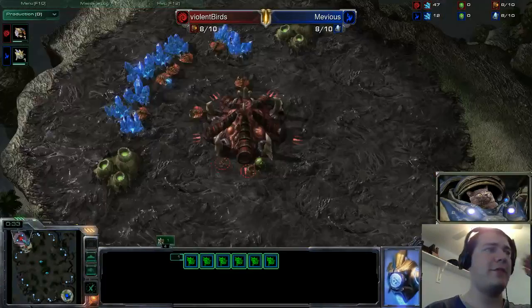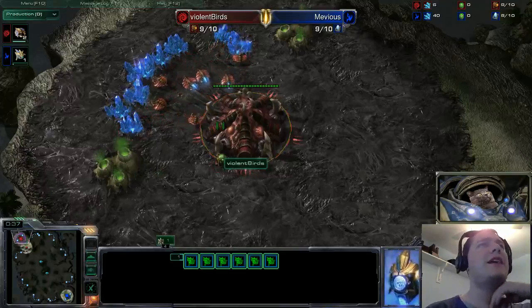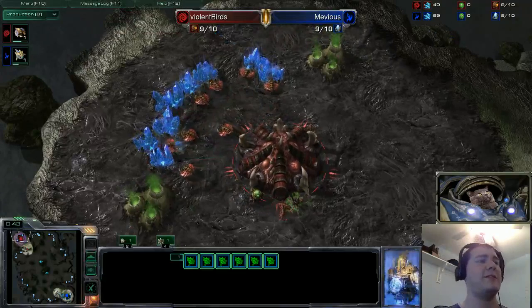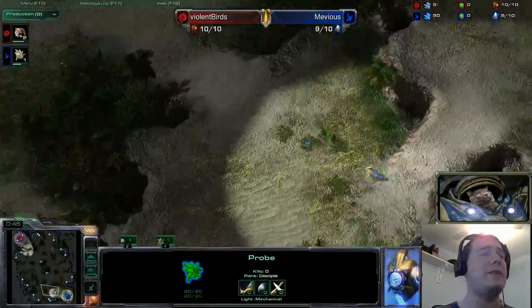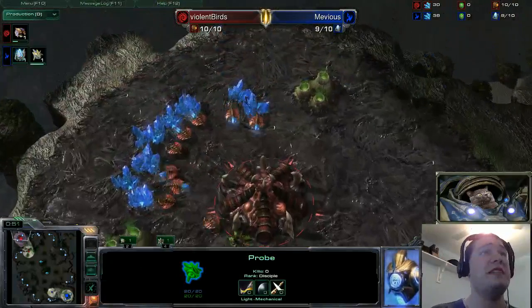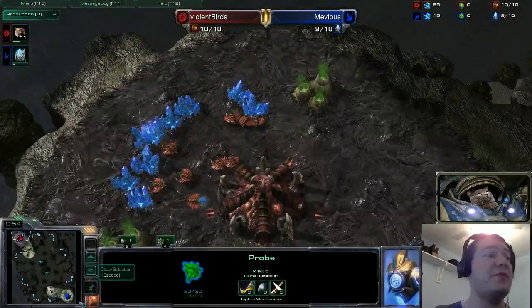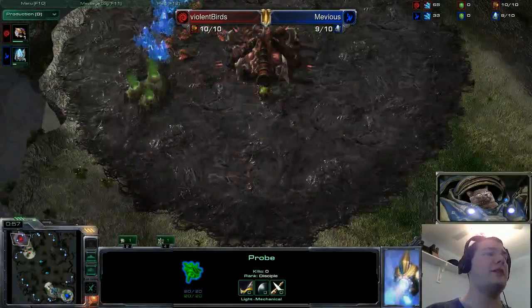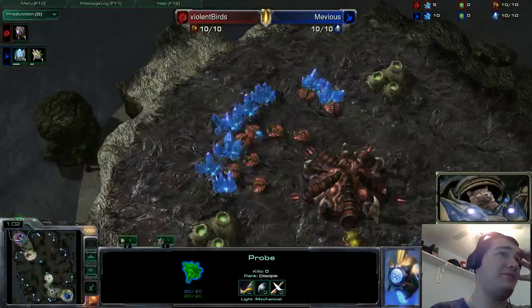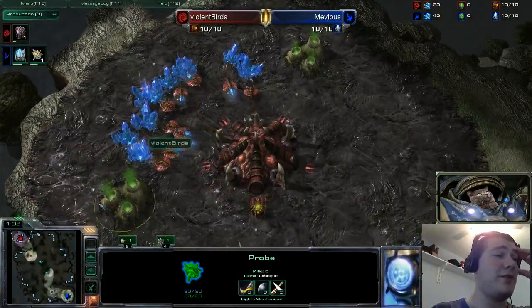Masters-level play is always entertaining to watch, especially when there's some innovation involved. There's not going to be a lot of innovation in the opening moments of the game because we're going to see a forge fast expand coming out of Muvius on the low ground, and then probably a 15 pool 15 hatch from Violent Birds — maybe a hatch first if we're crazy, but it never happens.